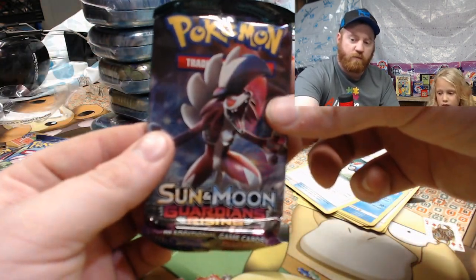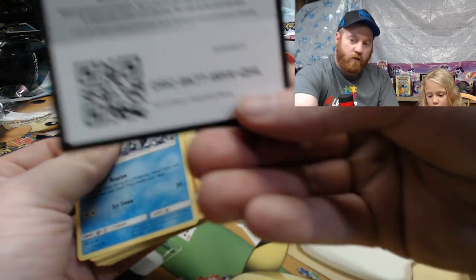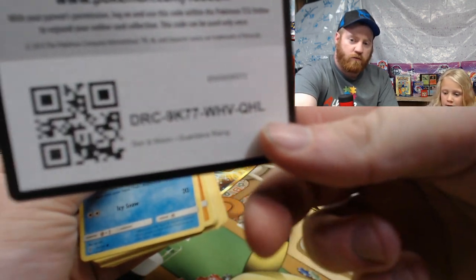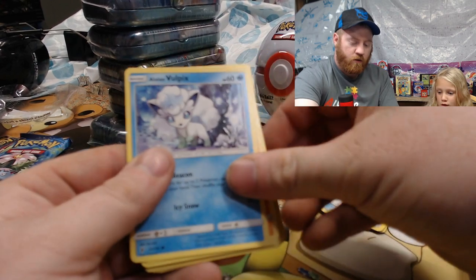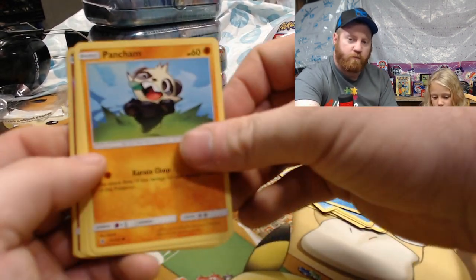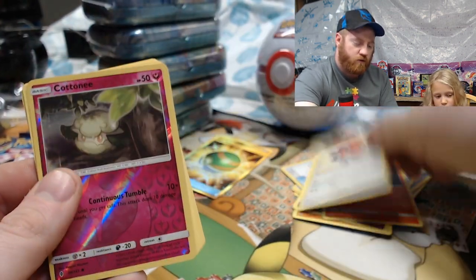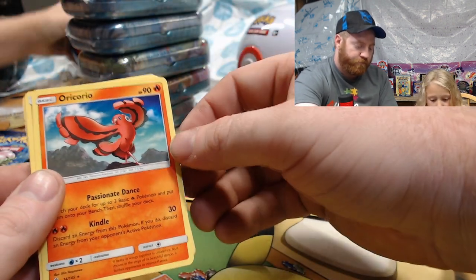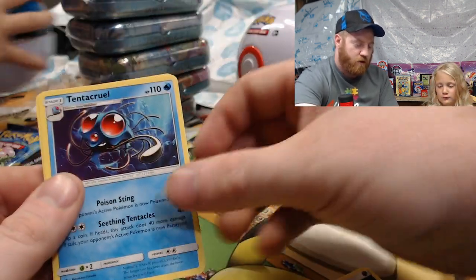I forgot sleeves again — every time. Rotom Dex — I don't know how to pronounce that — and a Great Ball. Now this is a Sun and Moon Guardians Rising. Code card — you can play online with these. We got Pokemon: Vulpix, Pancham, Gothita, Litwick, Fletchling, reverse holo Cottonee, and the rare is an Oricorio or Tentacruel.